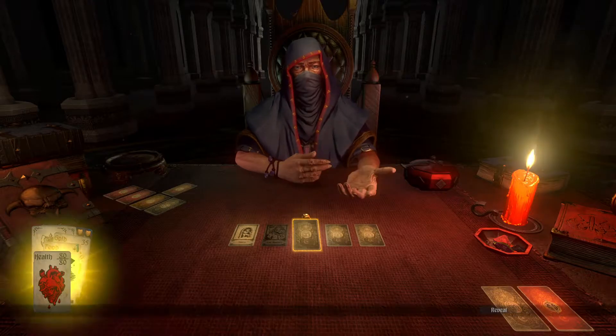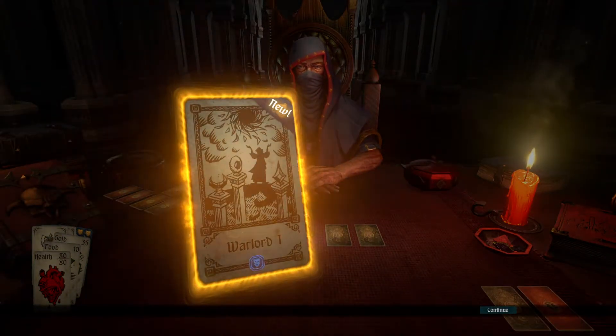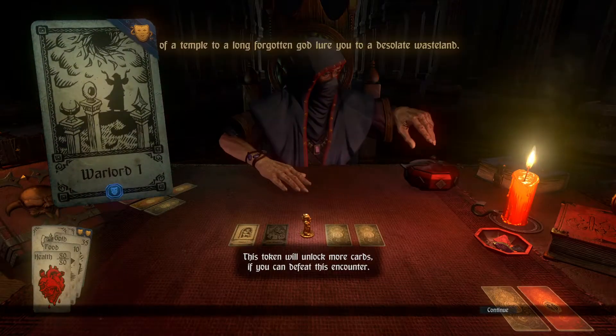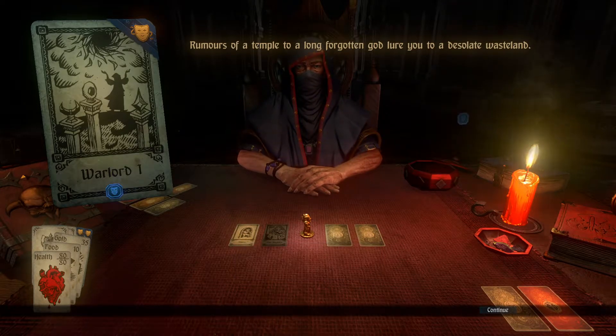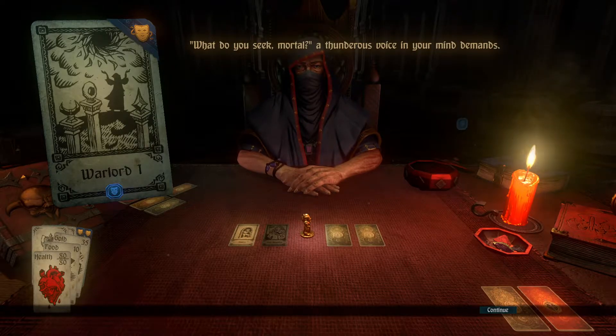Choose your next card. I feel like it's pretty obvious. Warlord 1. This token will unlock more cards if you can defeat this encounter. Rumors of a temple to a long forgotten god lure you to a desolate wasteland. You complete the necessary blood ritual in order to gain the attention of the deity. Its presence fills your mind, bringing you to your knees.